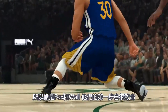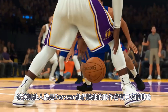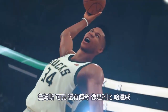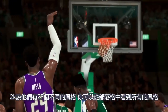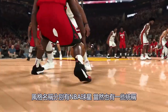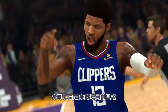Somebody like De'Aaron Fox or John Wall — that first step is going to be deadly. Other guys like DeMar DeRozan might have more wiggle to the way they move. LeBron James, Kawhi Leonard, legends such as Kobe and Tim Hardaway all have signature dribble idle stands. 2K says they have 27 different styles. You can read all the styles on the blog, and of course in MyCareer you can customize which ones you want for your player.